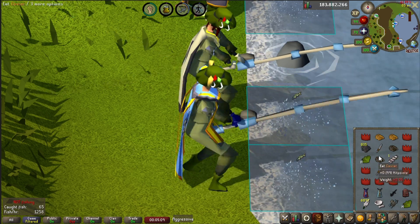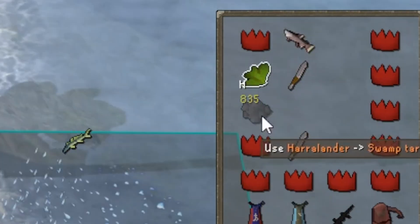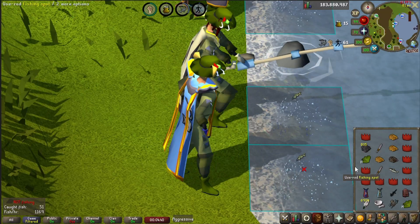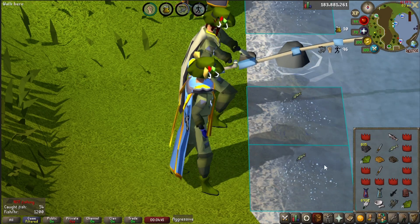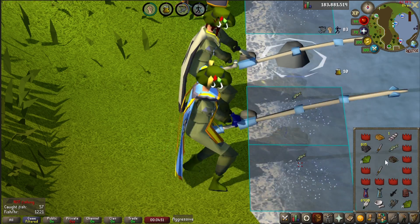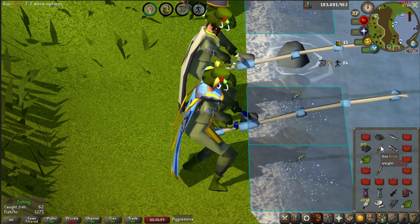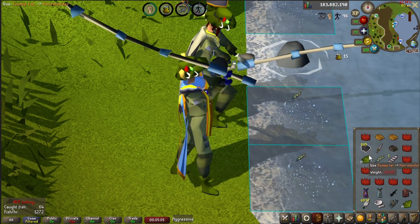So one more time, just to be very clear. The first phase is stockpiling food — for me, that means herb, tar, knife, fish, fishing spot, and I'll continue this until those inventory spots are filled. Then we move on to the second phase, which is eating — for me, that means food, knife, fish, fishing spot. We do this until we only have one or two food left, then repeat over and over. If done properly, your inventory should never fill up completely, and the cooking XP should be a straight bonus to the usual fishing, strength, and agility XP you typically receive from three-tick fishing.